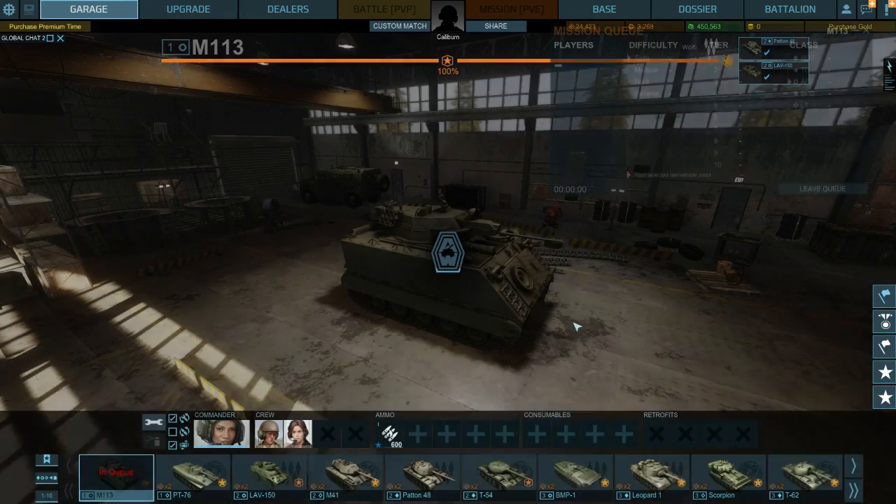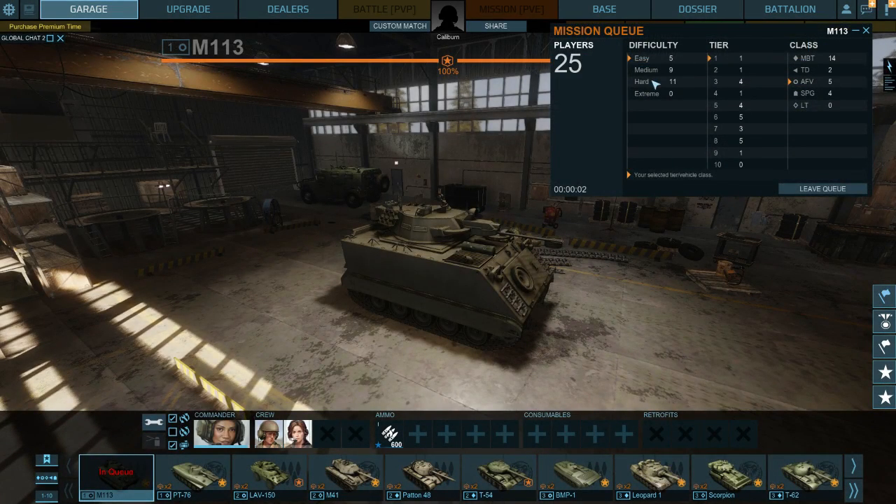We've got Operation Quarterback. Tier 1s can only play on easy. Tier 2s can play medium and easy. Tier 3 can play hard, medium and easy. Tier 4 can play extreme and all the others. They can get pretty hard — these are not particularly easy battles.